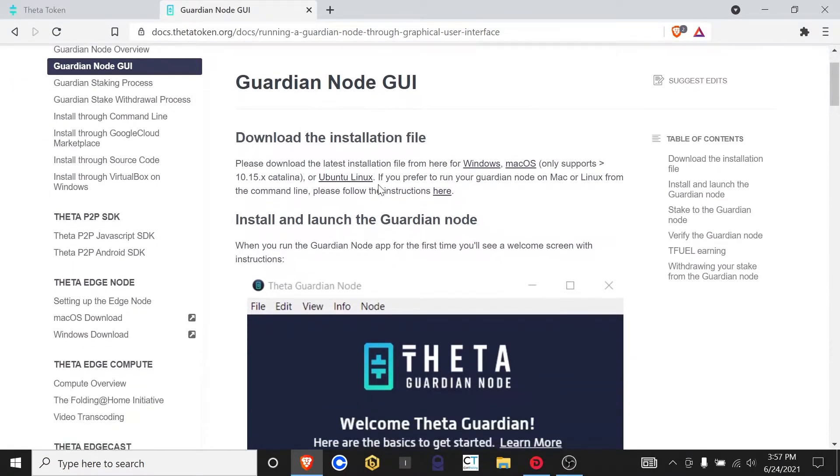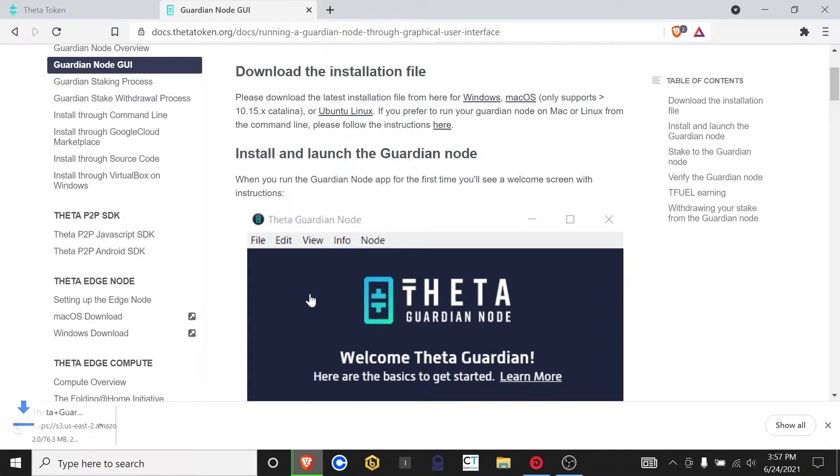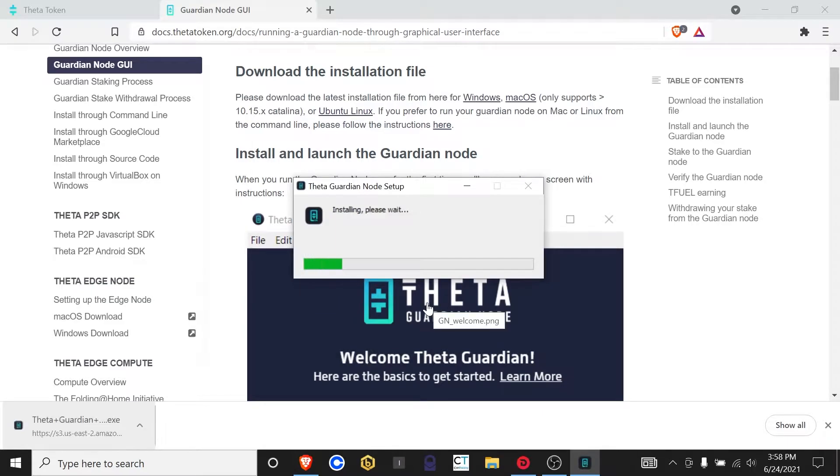This is going to give you the instructions on how to do it. Download the latest installation file for your computer. We're on Windows, so we'd click on that. If you're on Mac, you'd click on that. We're going to do Windows, save it in our downloads folder, and let that download. Once that has finished downloading, we're going to click on it and that should start to install the Guardian node.